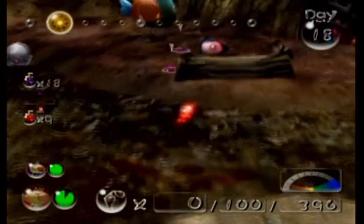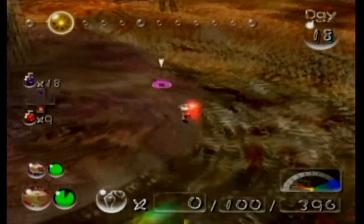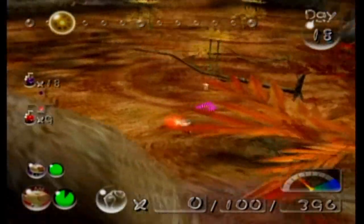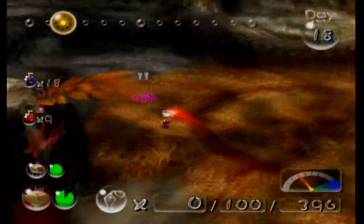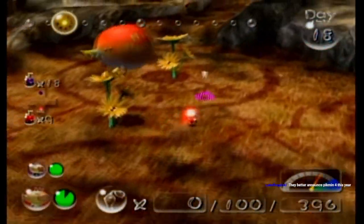Gatling Groink over here, just chillin'. My arch-enemy, the Yellow Wallywog. Yeah, as you can see, this world's just kinda nuts. We got Wivering Bullhogs and Triple Creeping Chrysanthemums.